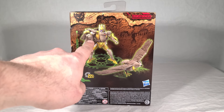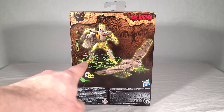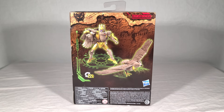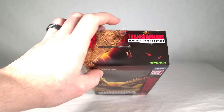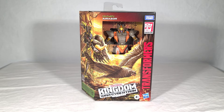Oh look — she had a Maximal symbol on the head there at one point, which definitely explains the artwork. You can see both robot and beast mode. She takes 22 steps to transform, so she is no slouch, and I think that's awesome. You also get a cool little cave painting of her bird alternate mode, and the Maximal symbol. The Kingdom side panel looks great as ever, and on top you get more Maximal symbols, cool other symbols, and branding. That's it for the packaging — let's open her up.